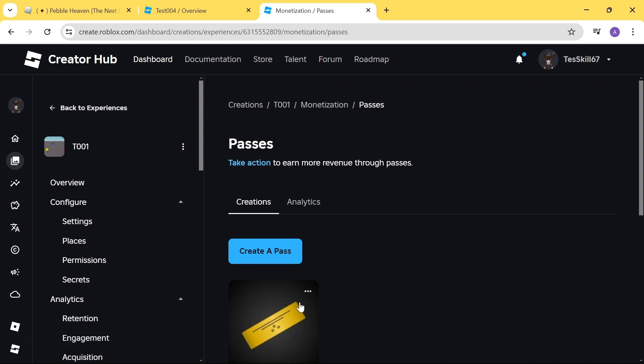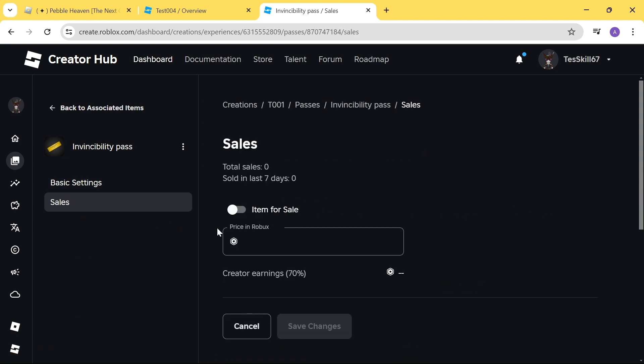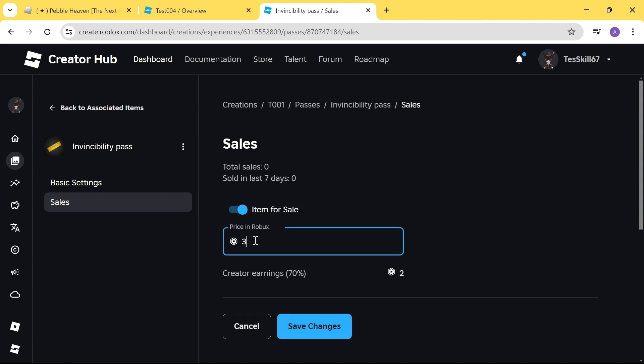Click on the game pass, then click on 'Sales.' We can set the item for sale — turn it on and specify how much to sell it for. I'm going to sell this for three Robux. If anyone wants to help out test skill, you can come in and buy a game pass from him. Before clicking save, I just want to point out: even though we price it at three Robux per pass, test skill is only going to make two Robux because Roblox keeps 30% of the total.